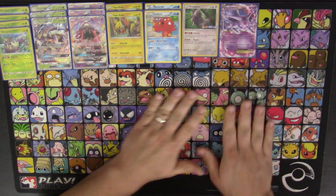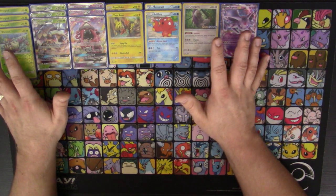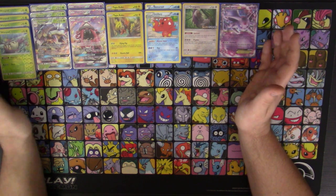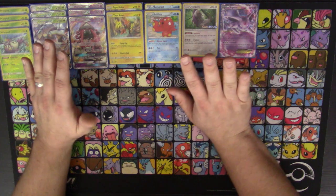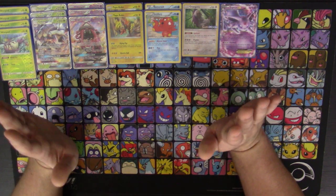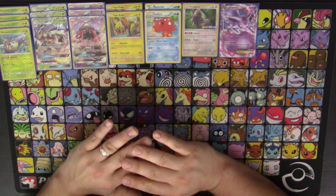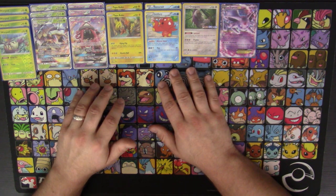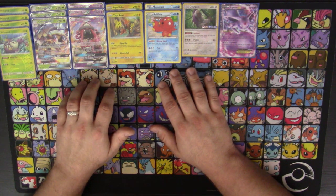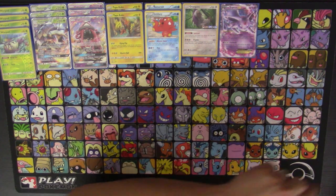Espeon is really good in this deck for that reason. This is a pretty technical way to play Golisopod — I know everyone's been getting on me about the name. It's Goliath Isopod... Golisopod. I just can't seem to get it. Either way, this is a more technical way of playing it and I like it. I don't like the Garb variant at all — I don't feel like it's as good or as consistent.